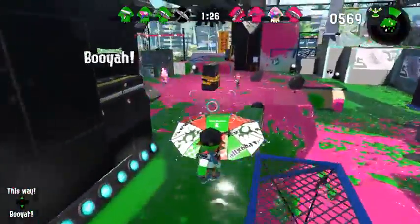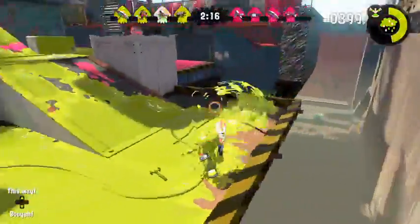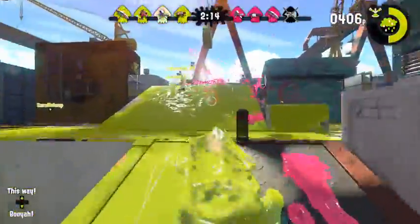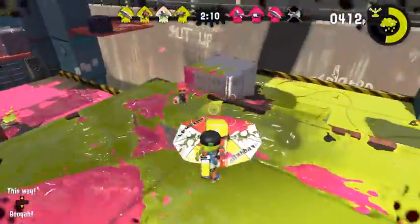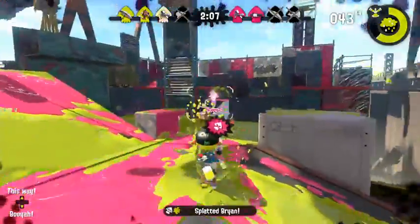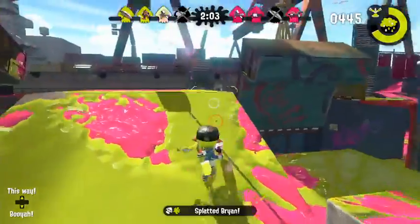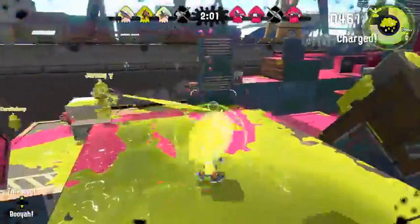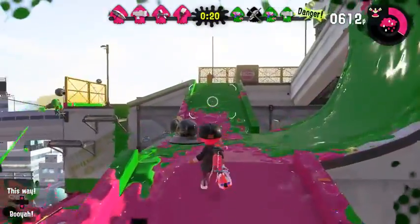One thing to keep in mind when using the Brella is that you walk really slow when you open it — similar to aiming with a charger or revving up a splatling. You won't be able to move much, but you want to use that shield to your advantage. Once an enemy inkling sees it and knows they can't bust through it, they may try to swim around you, and that's when you drop the shield and splat them while they're in the ink.